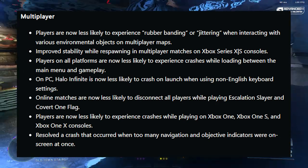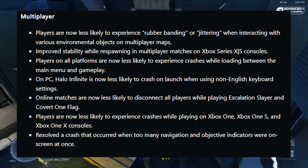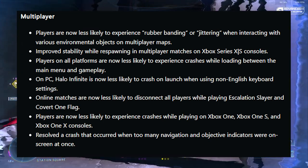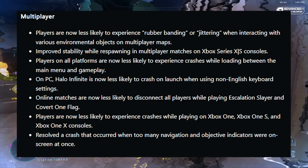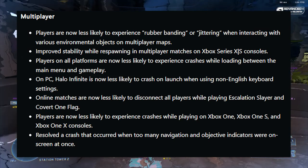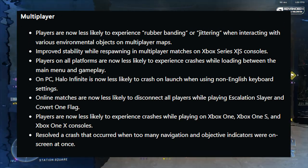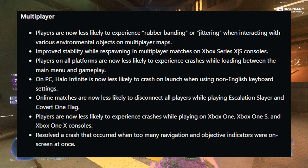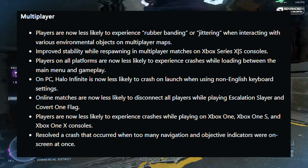Online matches are now less likely to disconnect all players while playing Escalation Slayer and Covert One Flag. Players are now less likely to experience crashes while playing on Xbox One, Xbox One S, and Xbox One X consoles. A crash that occurred when too many navigation and objective indicators were on screen at once has been resolved.